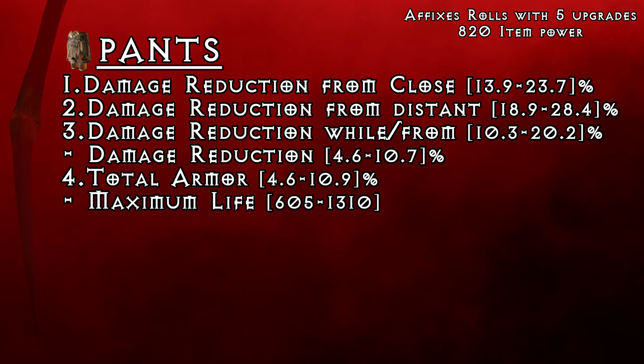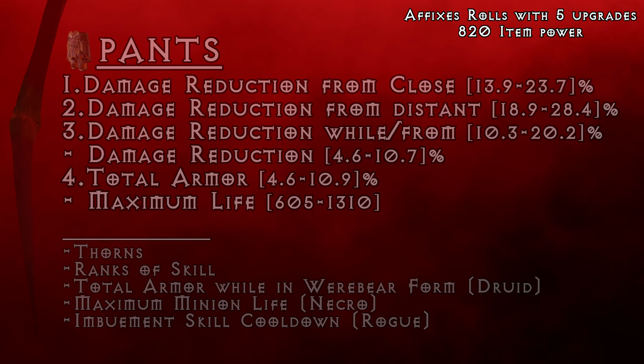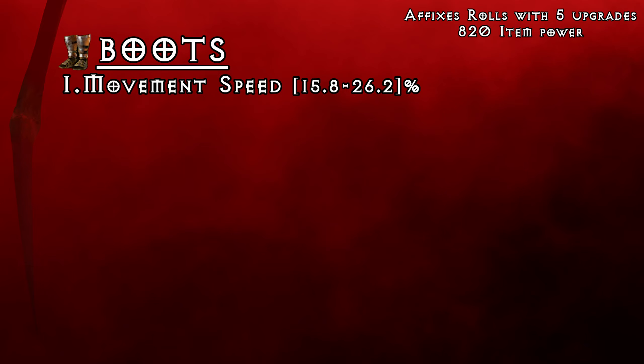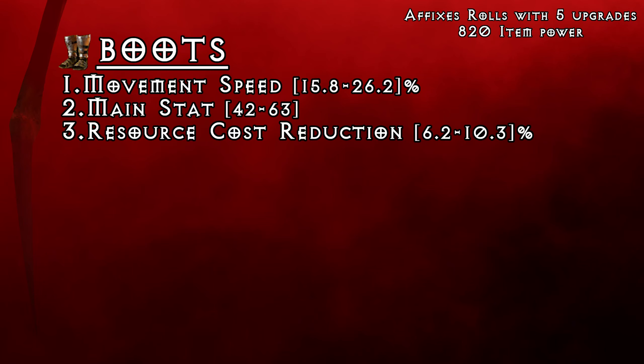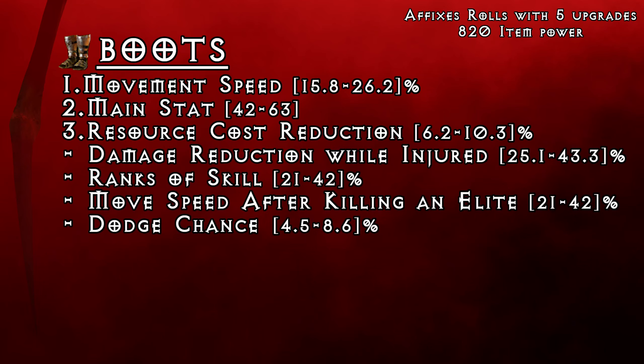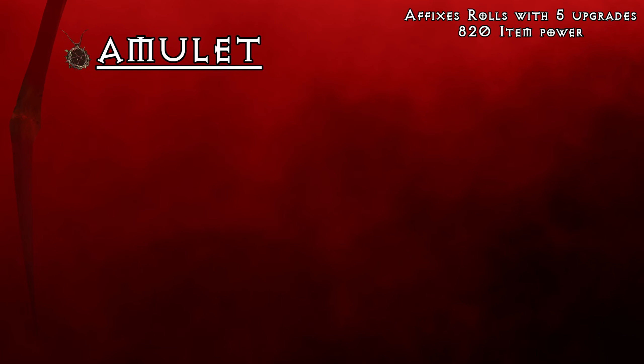Pants have the same gearing options as your chest armor. One thing I could maybe add here is that if you took total armor on chest, you may think about getting maximum life on pants to balance the effective health points and be covered when it comes to both physical and non-physical damage. If necessary you can sacrifice this affix slot for ranks to a skill that is important for your build. For boots, I always aim for the movement speed affix. Then we can take main attribute and resource cost reduction, leaving us with the 4th affix open for anything we want. I personally like taking DR while injured for extra safety, but taking any class specific affix, movement speed after killing an elite or dodge chance can't be a wrong choice either.